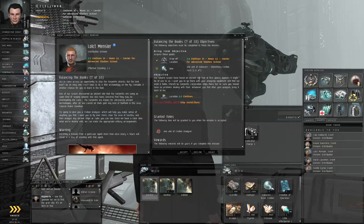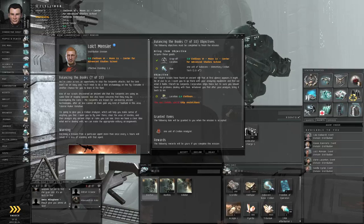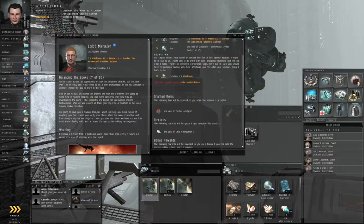The agent wants us to check out an agent's site and he's going to give us a civilian analyzer to use on it. We are to expect more Serpentis pirates. So let's accept the mission.